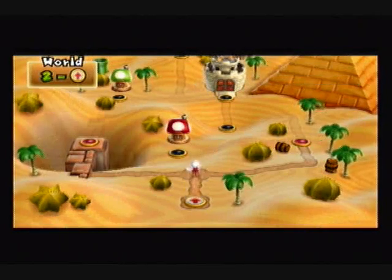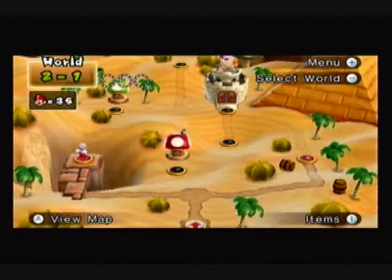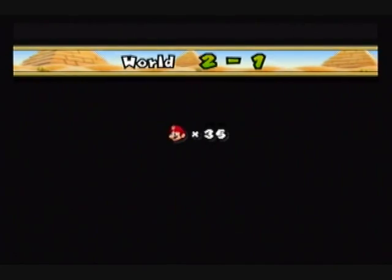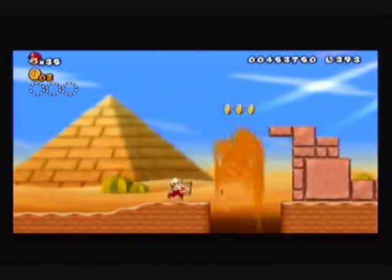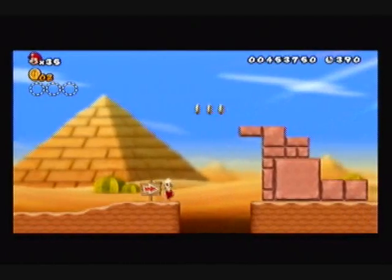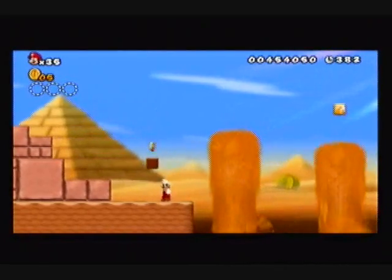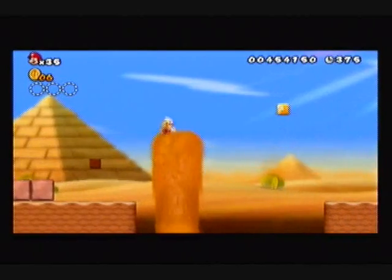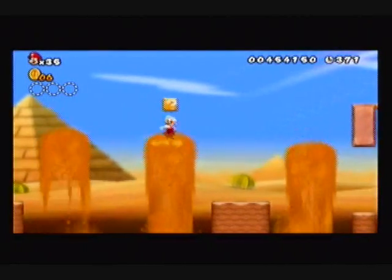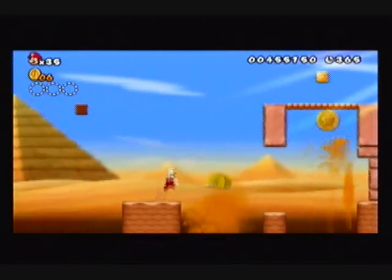Hey everybody, welcome back to Let's Play New Super Mario Brothers. We're finally in World 2, the desert world. World 2 is a little bit more difficult than World 1, that's if you're trying to get all the star coins. What you see are the sand geysers — you could jump in the middle of one as it comes up because they lift you up, however you don't want to stay in those too long because they do disappear on you.